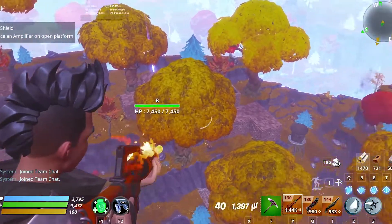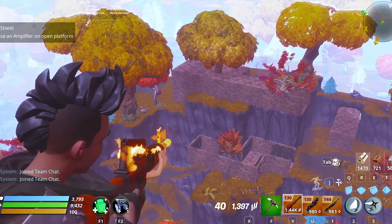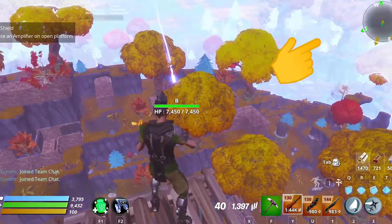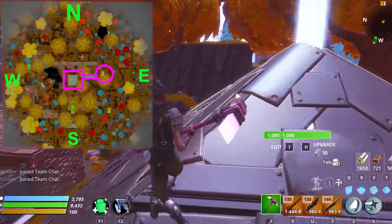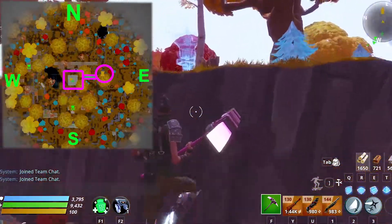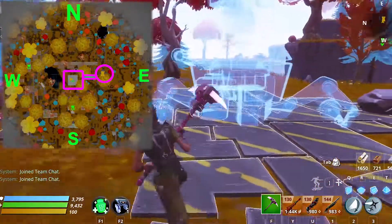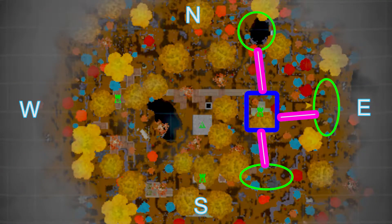In Storm Shield Defense 3, I installed my second amplifier and built defenses for it. If you don't know what I'm talking about, click on the card here, go watch that video, do the necessary things, and then come back here. For Storm Shield Defense 4, we must install another amplifier — this one on the east side of the main base. This will be our C amplifier. Husks will attack from north, east, and south to Amplifier C.